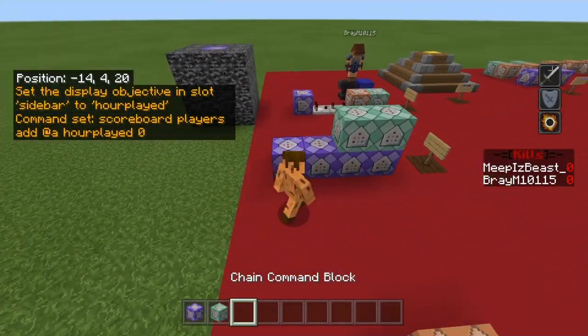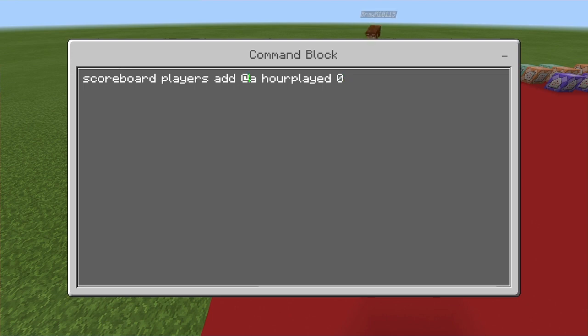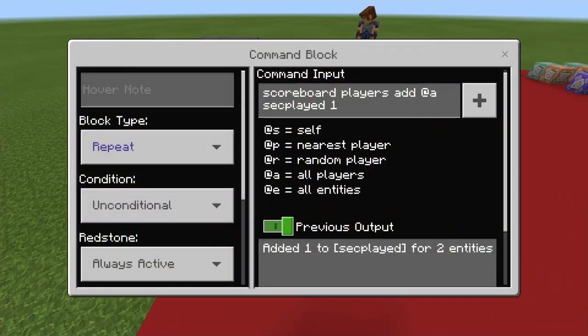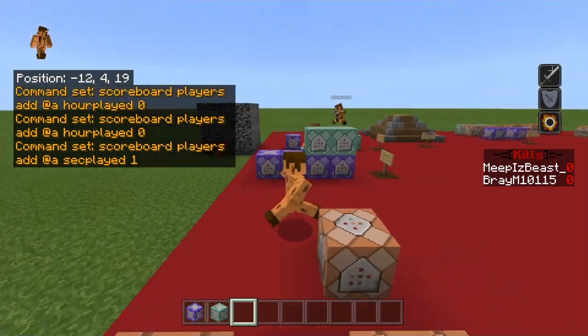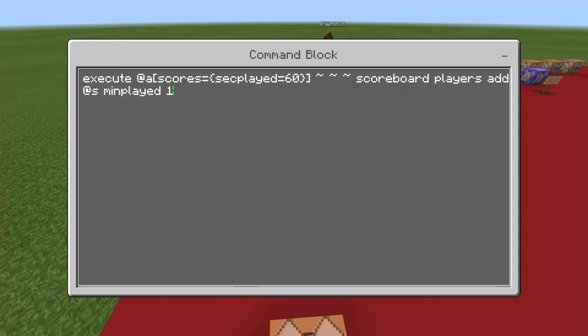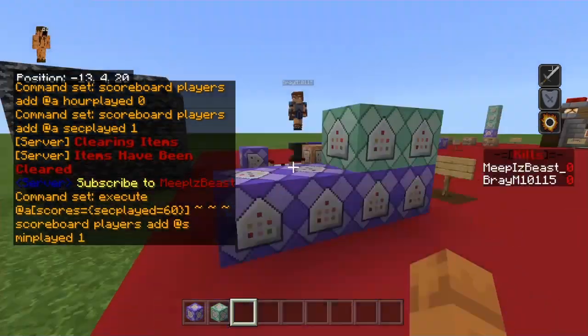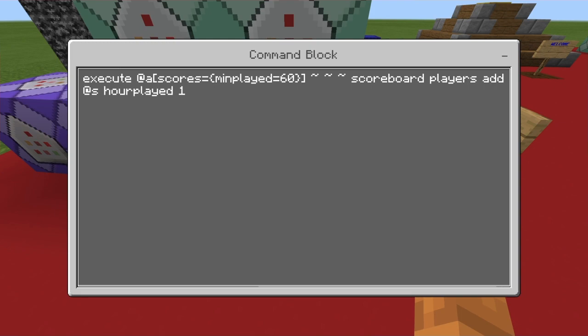Go in and place four repeating command blocks like this. In the first one — repeat, always active, don't mess with anything in there — this is: scoreboard players add @a hour_played 0. The next one is repeat always active: scoreboard players add @a sec_played 1, which stands for seconds played obviously. The third one is repeat always active, and in here it is execute @a scores, then a 'less than' symbol for sec_played equals 60, scoreboard players add @s minutes_played 1. And then the next one is for the hours played.